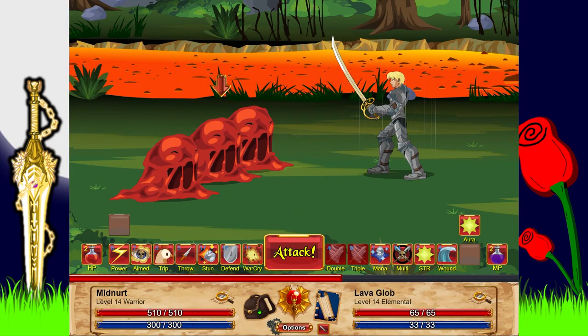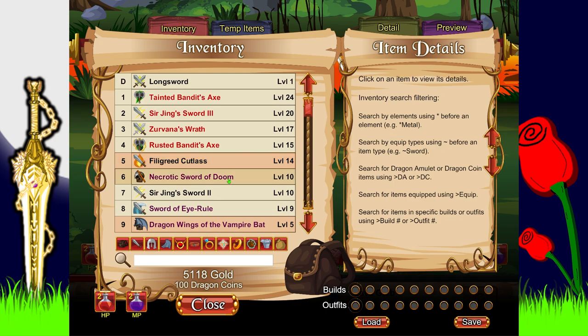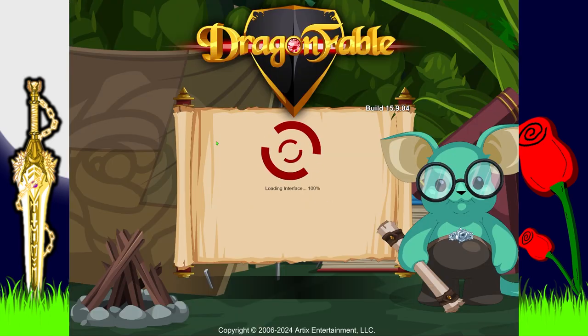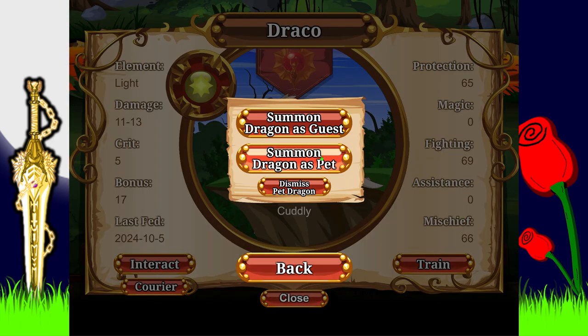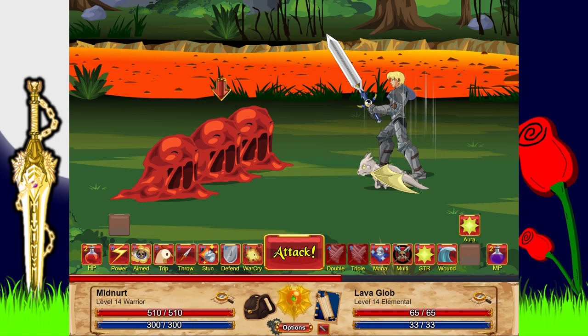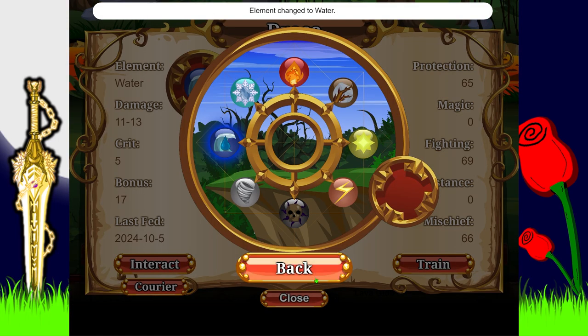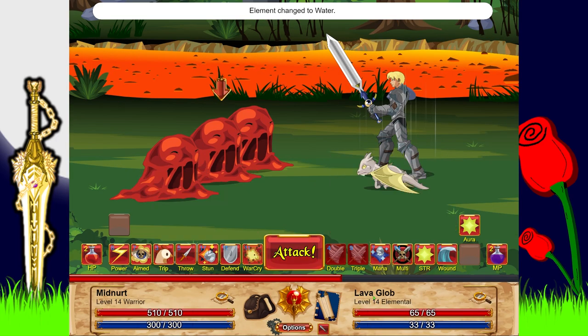I just realised we have a fire weapon equipped, which is a terrible idea against fire enemies. We'll switch to a different weapon for now. We'll also summon our dragon since I did feed him — and as I said, he does seem to de-summon, so I'll switch him to water as well.